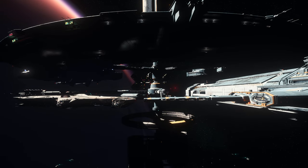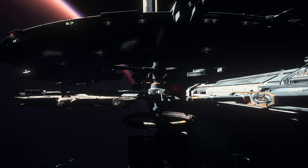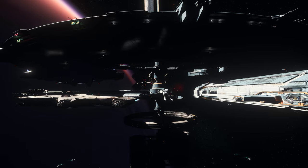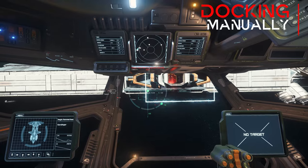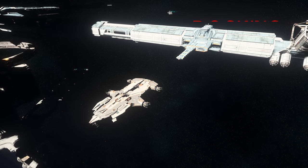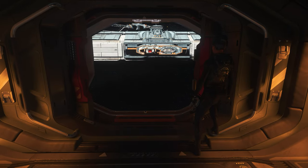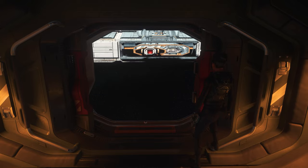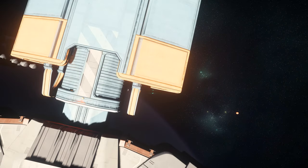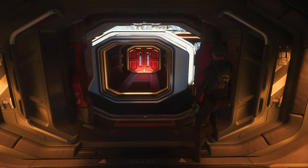Docking and undocking is also possible automatically, but as mentioned, it can also be done manually. When docking manually, we again bring our alignment via the dots into a green area, shorten our distance and pay attention to the red square, which represents our dock lock and the docking arm of the station. Then all that is left is a little dexterity on the thrusters until we are close enough to the airlock and docked.